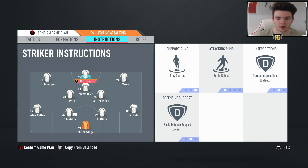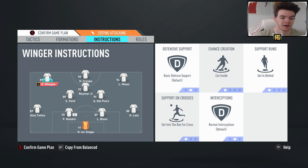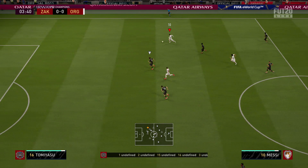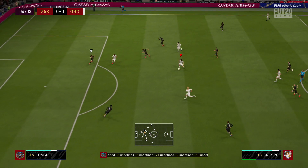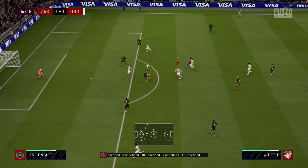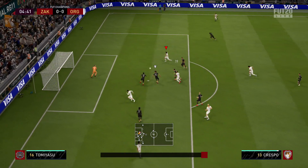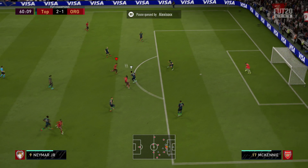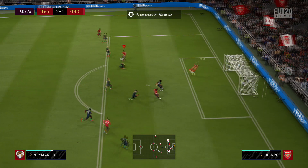Crespo on stay central and getting behind. Two wide players on cut inside, getting behind, and getting to the box. This is a formation that you should be able to create bucket loads of chances with. And surprisingly, even though it is quite an attacking formation, I've never really found it to be terrible defensively. Compared to the 4-2-3-1, I do find that one not the best defensively, but this formation is not terrible. I don't seem to concede a lot of goals with it but I always score a bucket load. So if you want to have fun games of FIFA, this is your formation.